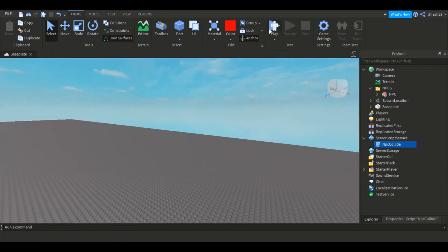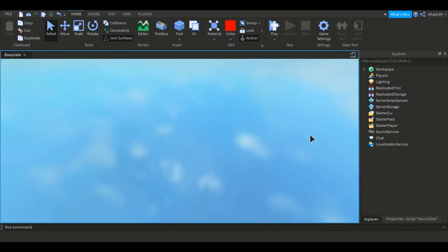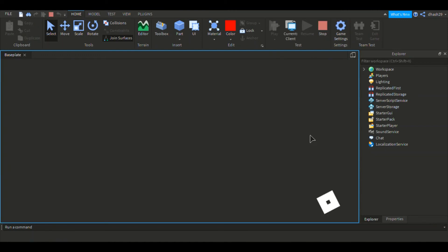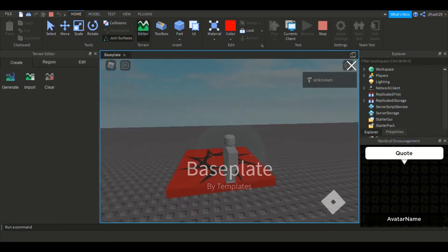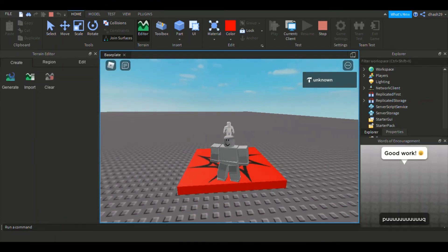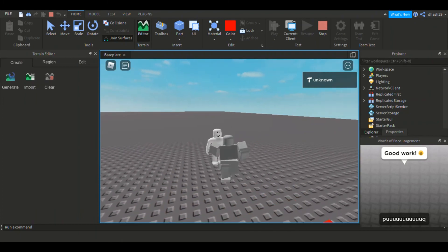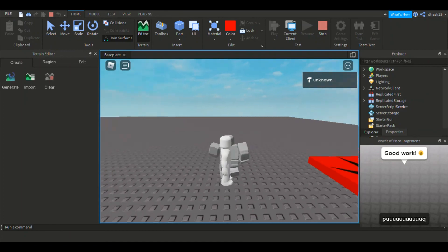Click Play and you should be able to collide through your NPC. My character is taking a moment to load, but as you can see, we are able to go through the NPC.